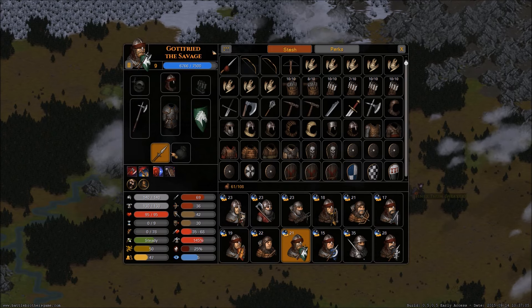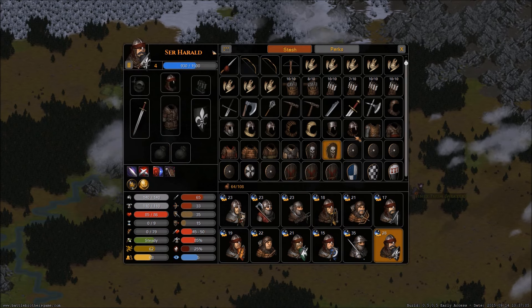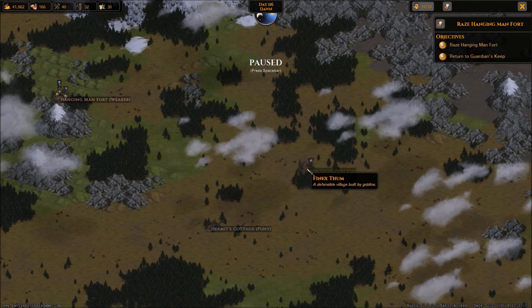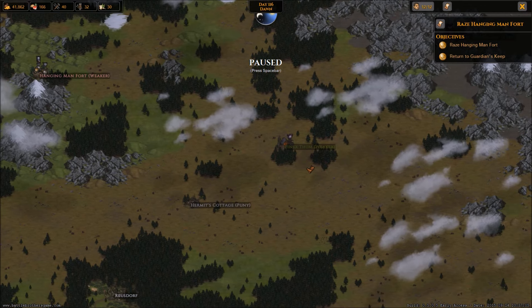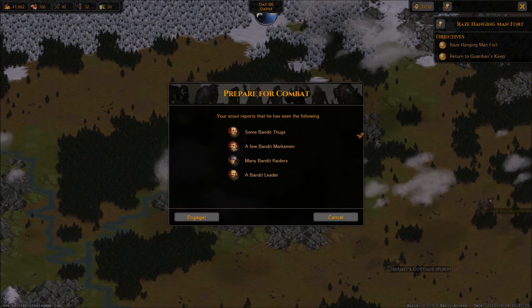We're going to go after this bandit camp, but we don't need all these spears draining our fatigue anymore, so we'll get rid of them all. I went to a town looking for supplies and they had a mission to go after this camp — it wasn't on my map so I figured it's a new camp. Ends up it's bandits. Everyone set? All good, here we go. There's a weaker one too — we'll take this one out and if we have time we'll go after it.